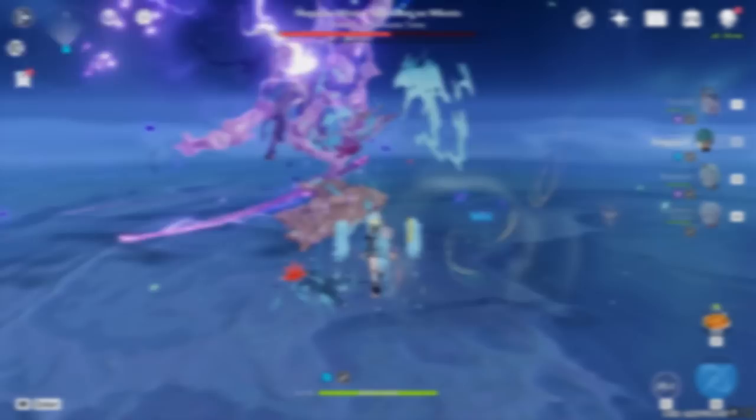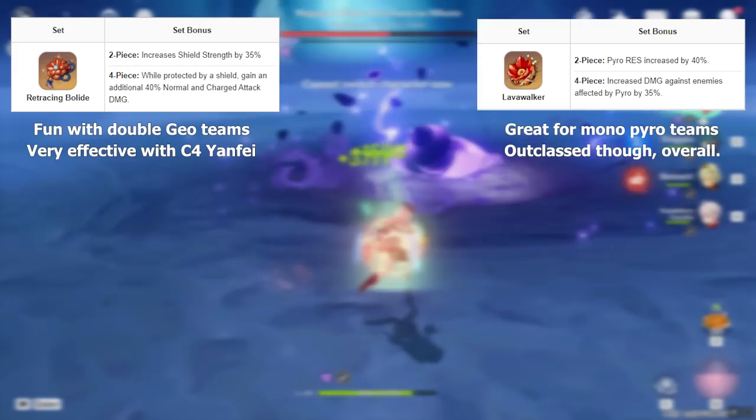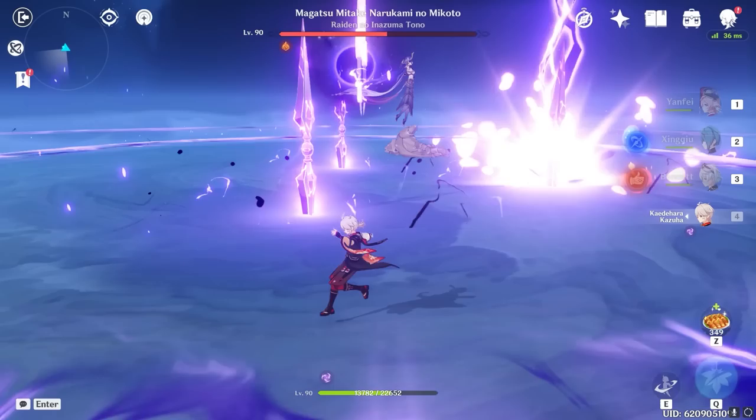Some other niche options include Retracing Bolide, which is great for C4 Yanfei or Double Geo Yanfei; Lavawalker, which is nice for Mono Pyro Yanfei; and 2-piece Crimson Witch plus any 2-piece attack set as a decent all-rounder. Overall with artifacts: Crimson Witch has the highest consistent DPS potential, Wanderer's Troupe is easy to farm and lovely to use, and Shimanawa's is rough unless you're willing to conform to strict playstyles.